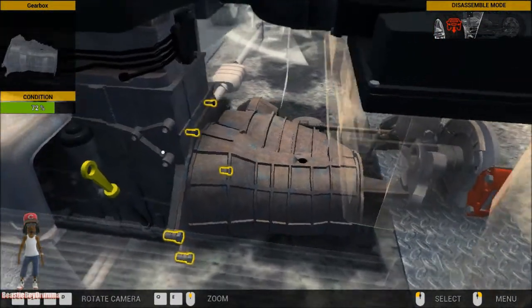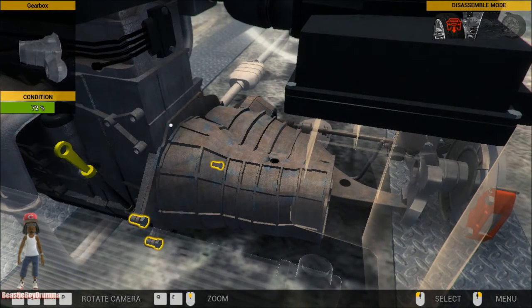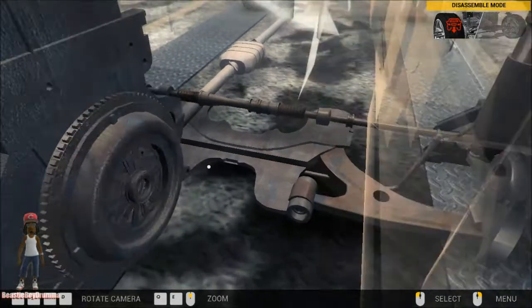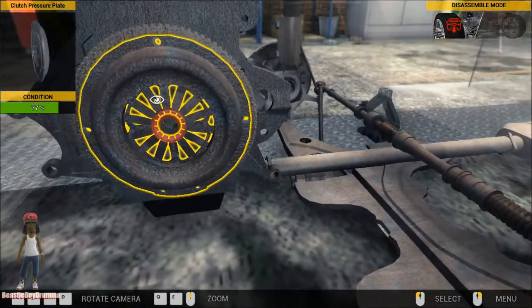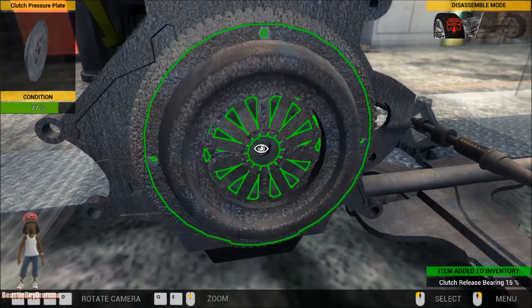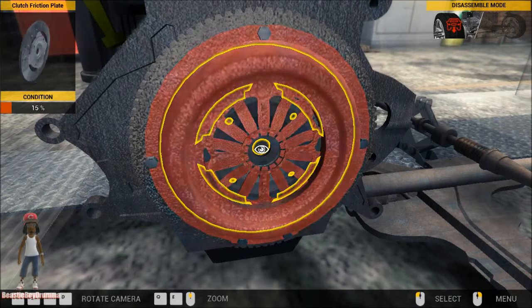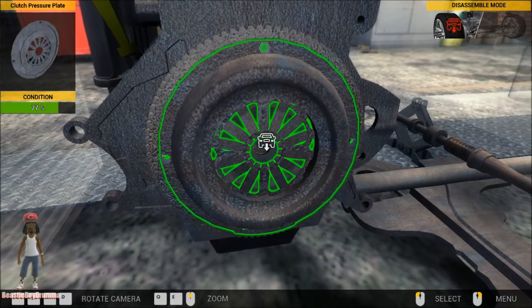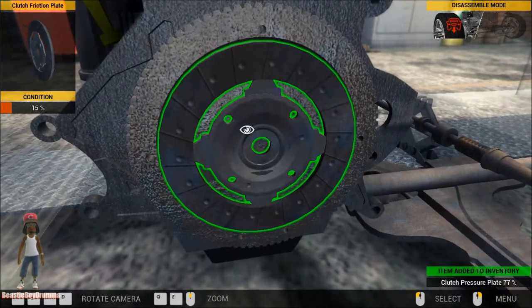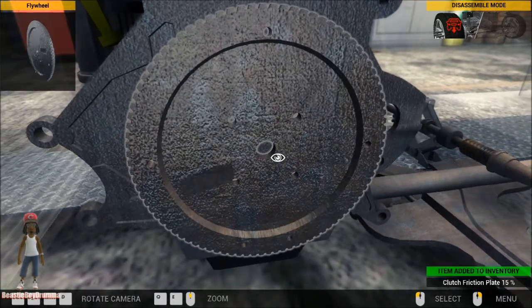Gearbox looks good. Let's take these bolts off — looks like we got five bolts. Hopefully we find a clutch inside of this. Oh, I think that's something — we found something inside of here that's not right. Let's zoom in on this. This right here — clutch release burn — horrible. Take that off. Clutch release plate — that's pretty good. But the one behind it, the clutch friction plate, is horrible. Let's go ahead and take this pressure plate off first.